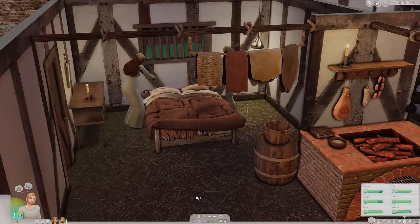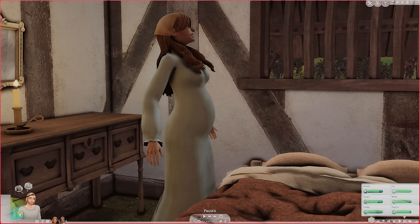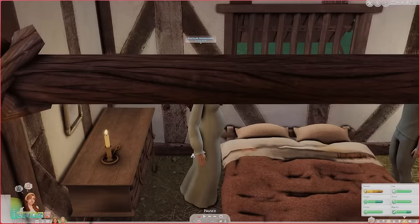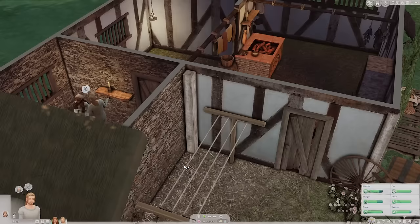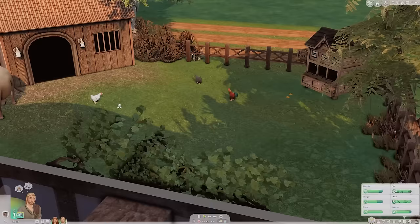We're up for the day and I spot a baby bump — oh my gosh! We have a moodlet: Rosselyn wants children and is happy to know one is on the way. Second trimester in 17 hours — amazing! She's having morning sickness so I'll let her throw up to alleviate it. Kenrick, come tend to the farm — collect eggs, feed the chickens, and milk the cow.